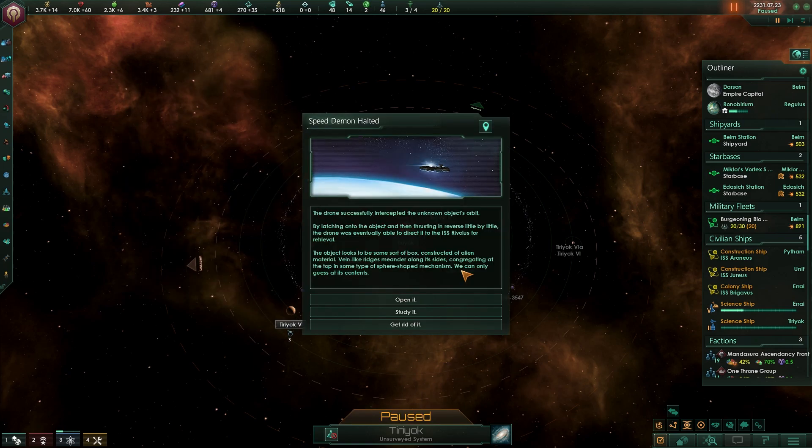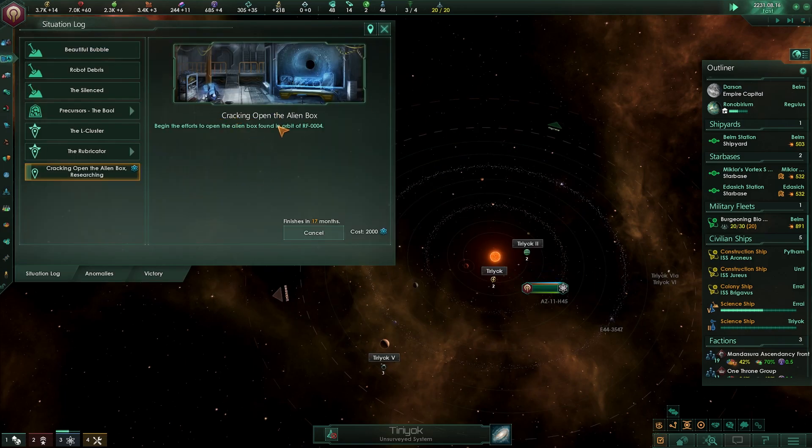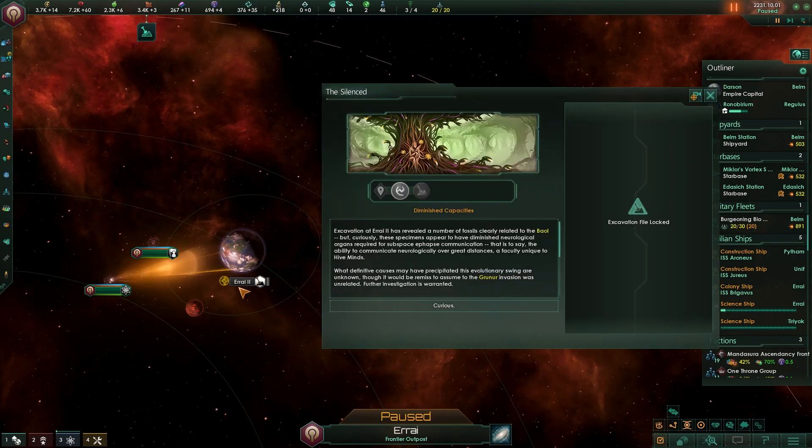We were able to intercept the object and it looks to be some sort of box constructed of alien material. Vein-like ridges meander along its sides, congregating at the top in some type of sphere-shaped mechanism. Open it. It'll take 18 months to finish this, but I think it'll be pretty cool. We have found back in Eri 2 vestiges of the Bowl civilization and fossils of these specimens, but with decreased ability for hive mind capabilities. It's kind of curious.